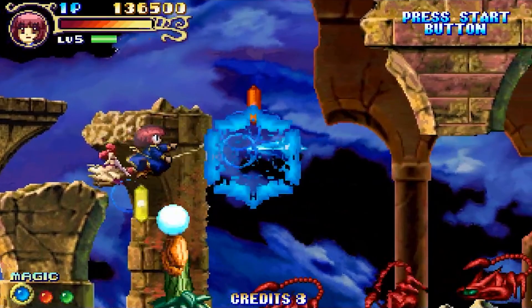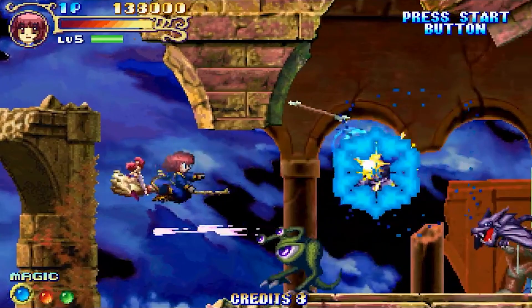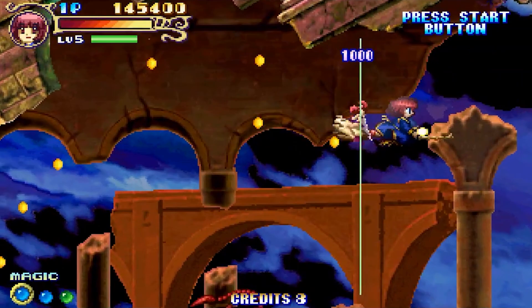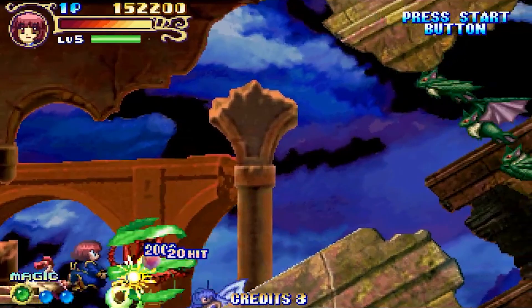Cotton 2 has a lot in common with the original game. It has you playing as the title character, a little witch on a broomstick who is obsessed with candy — so at least her motivations are relatable. I'd probably face down the forces of hell for a decent jawbreaker, or my favorite flavor of Jolly Ranchers, which is watermelon. But as Cotton, she has a ton of magical abilities in this game that she didn't have in the previous games, and it keeps the gameplay nice and interesting.